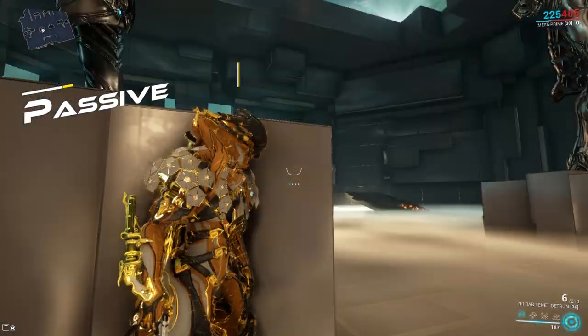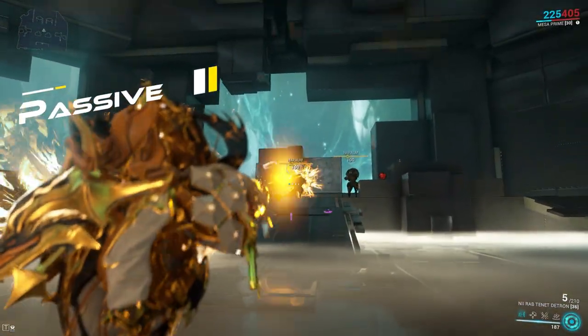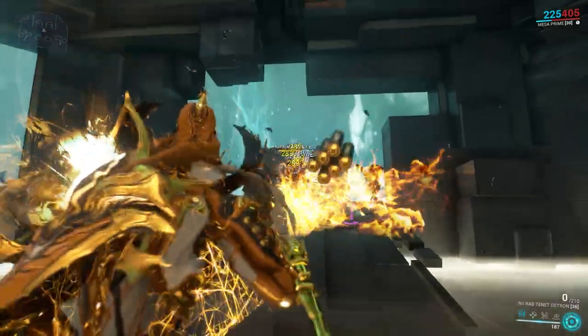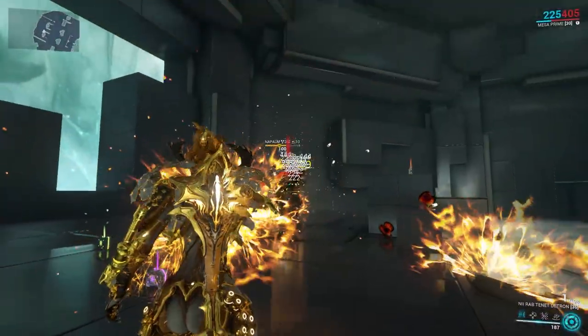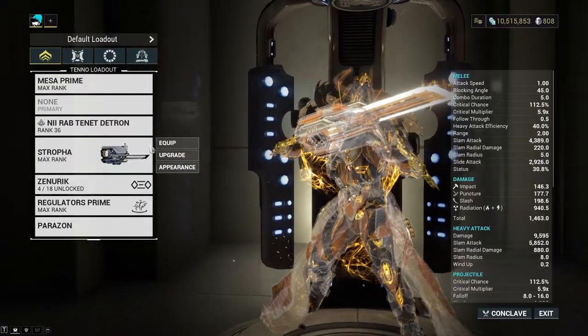Mesa's passive provides bonuses to secondary weapons. If they are one-handed, a 25% reload speed buff, and if they are dual-wielded, a 15% fire rate buff. Mesa also gets an additional 50 health if no melee weapon is equipped.